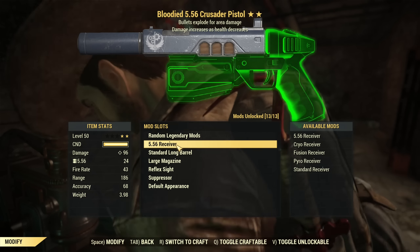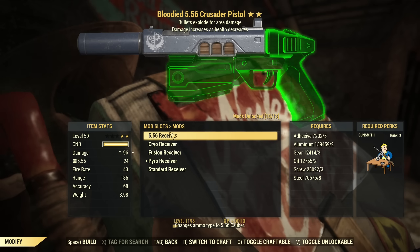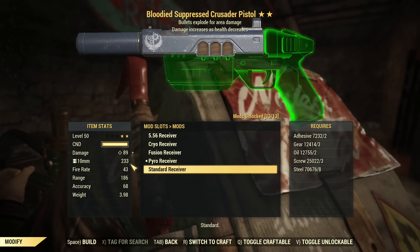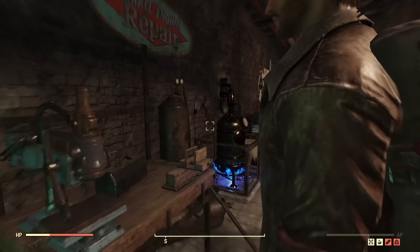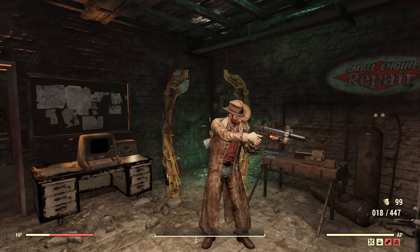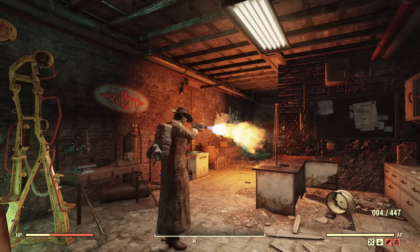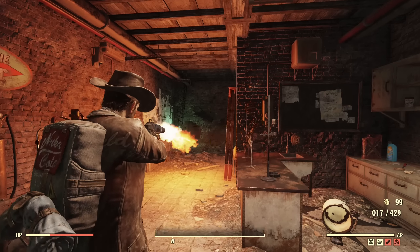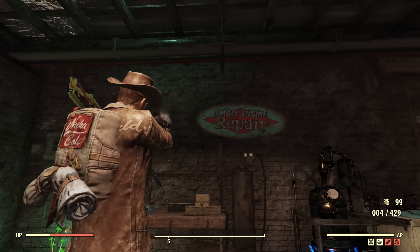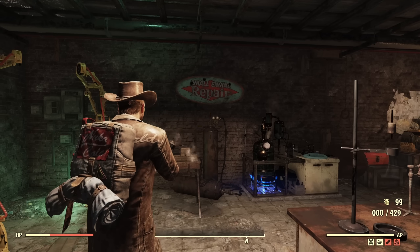So this is unchanged. We already tested cryo and fusion. If we put the pyro receiver, you can see the ammo type is changing every time — 556, cryo cells, fusion cells, fuel, and standard is 10mm. So now fuel. It's giving a little bit of flame. You look from the side — that's very little fuel carnage there. It's very short range. If I'm shooting at the wall, you can see it's still leaving a bullet hole. It does the flame stuff.